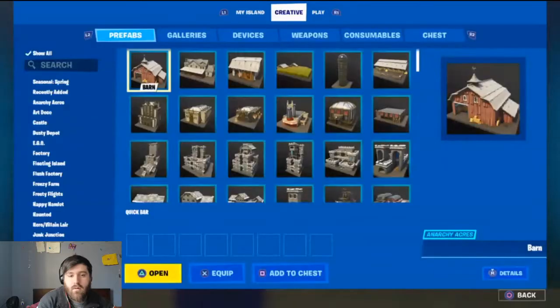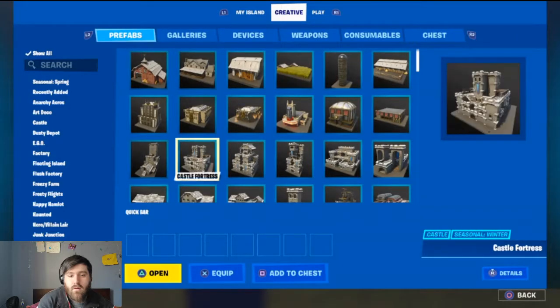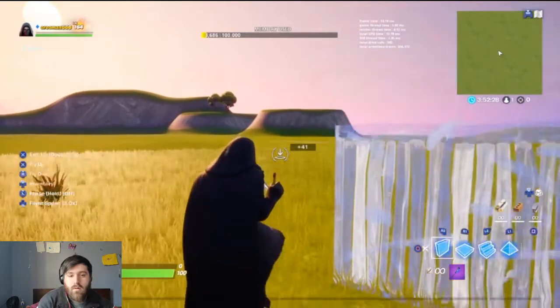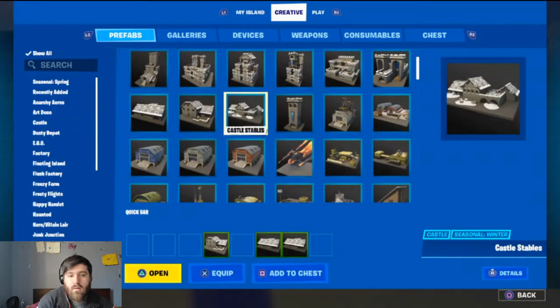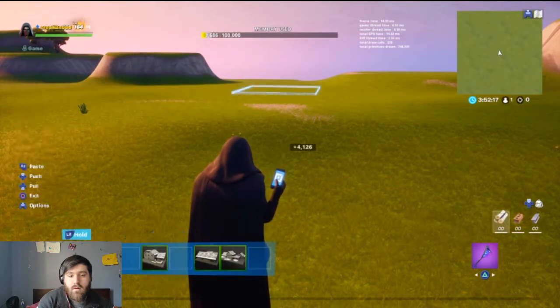First you replace your floors — whatever, if you want to make a quick one get two buildings and then we're gonna place the buildings.